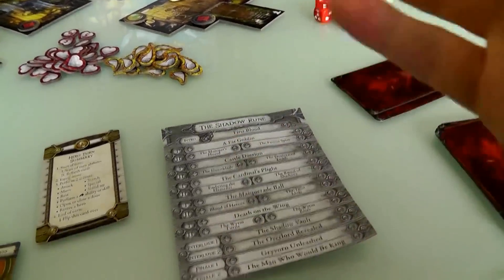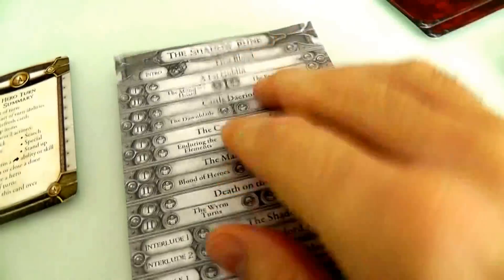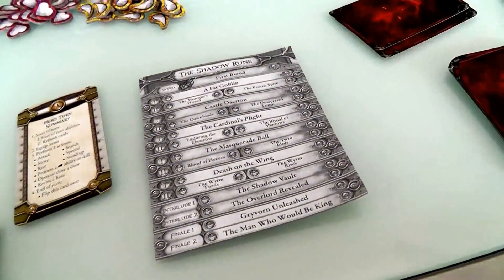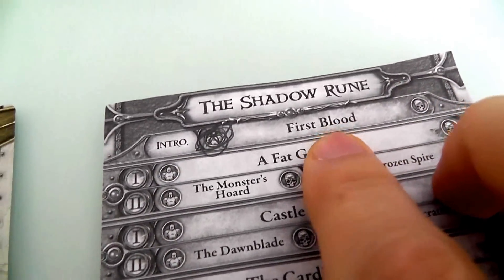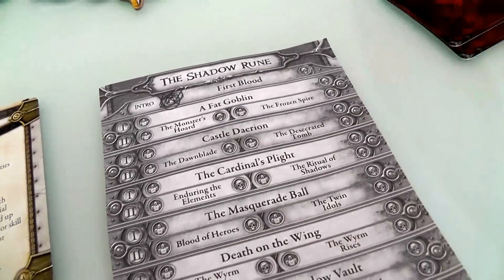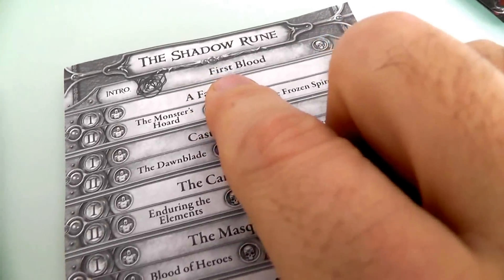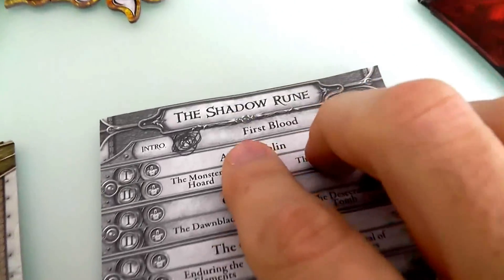When you first start playing, these are the 20 quests available in the base game, and there are already expansions that add more quests and campaigns. The first quest is the intro called First Blood. It's a super simple tutorial — not particularly cool or exciting, and it's the only quest that doesn't really have any impact on the rest of the campaign.